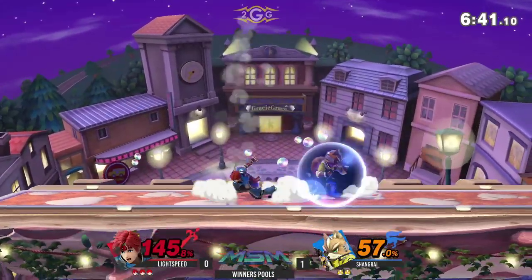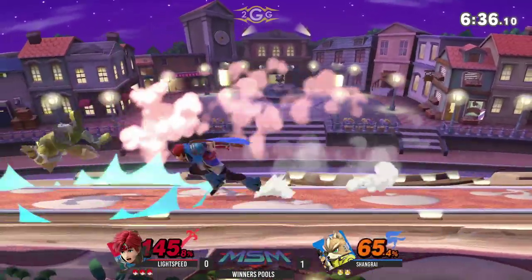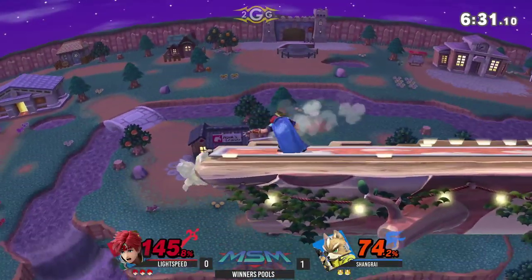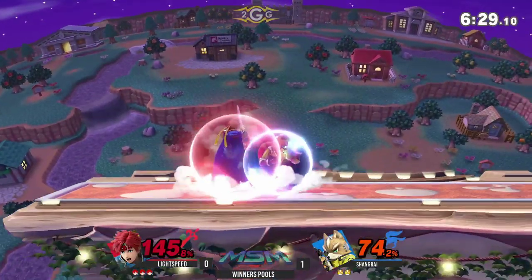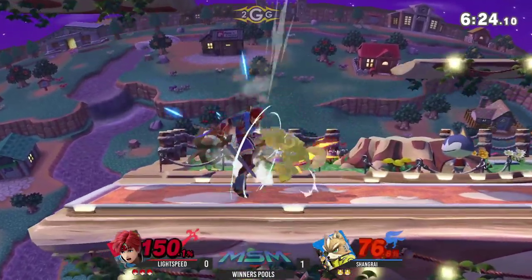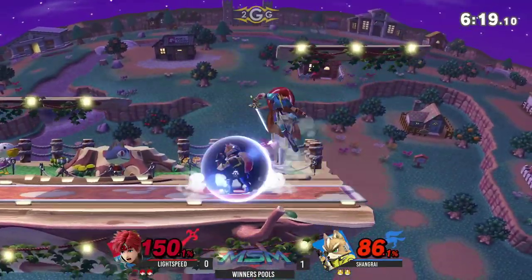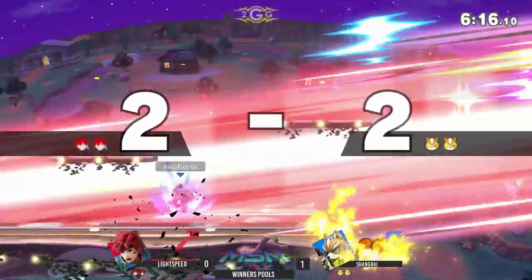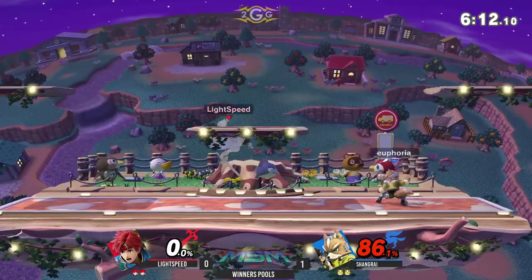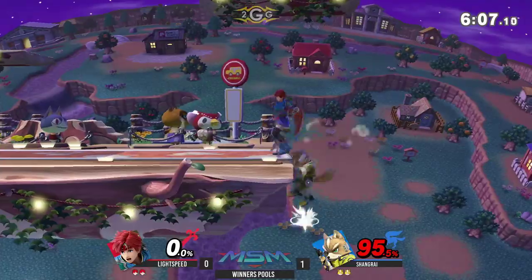Shangri crossing him up there. Just a lot of swinging here — Lightspeed is throwing out a lot of these hitboxes. It feels like he's kind of hoping that Shangri will run into them rather than anticipating where Shangri wants to be. He managed to get a grab, but doesn't get much off it. That back air — good stuff to Shangri there, just turning around, anticipating that approach from Lightspeed, and using that back air to take out the stock.